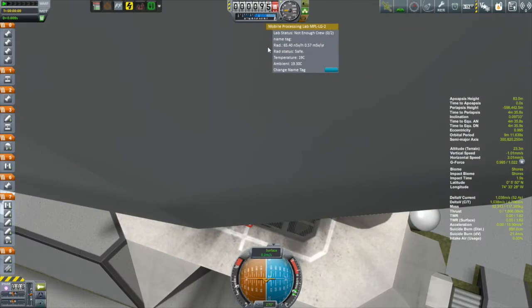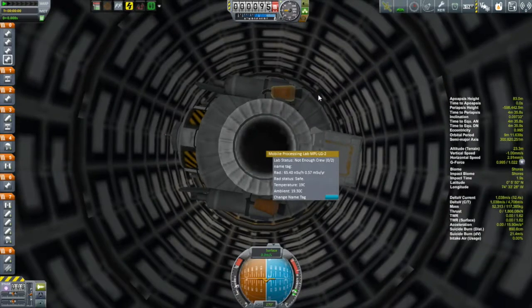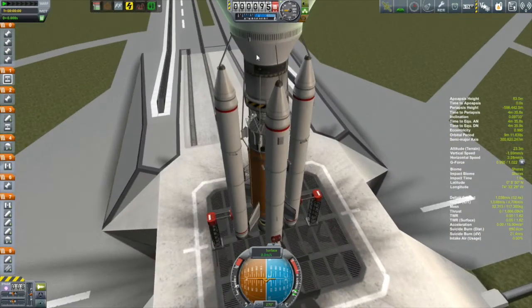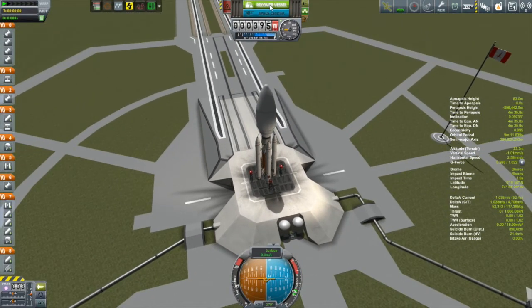And so I was left with two decisions. Number one was to attempt to fly it this way. And number two was to scrub this mission. And what I decided to do was to scrub the launch, because then I would get 100% of my funds back. Yes, it would take some time to roll out another vessel and to rebuild this thing, but I think that was time well spent rather than risking losing this mission altogether.